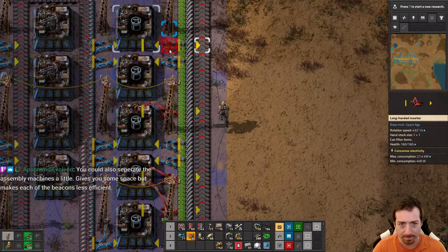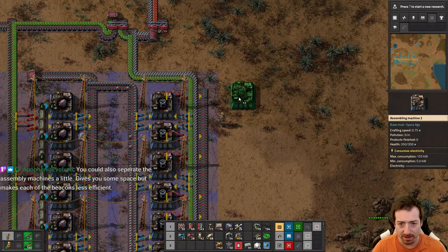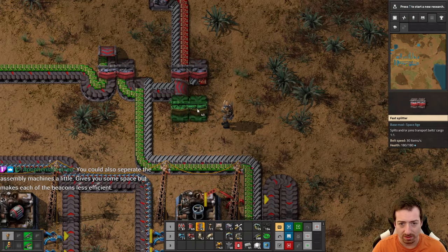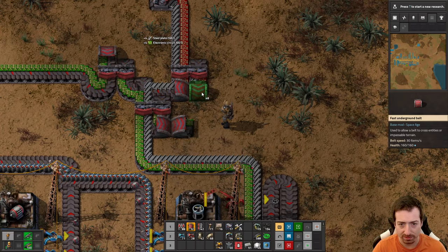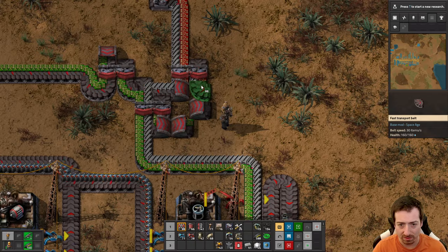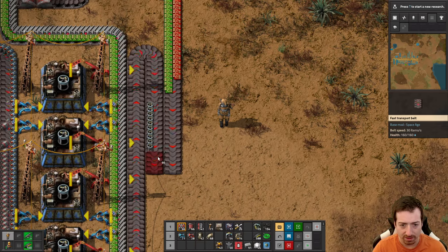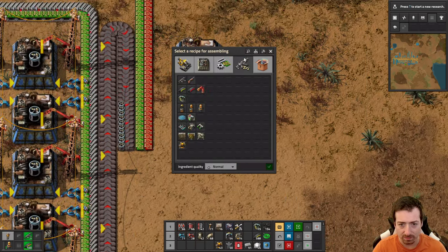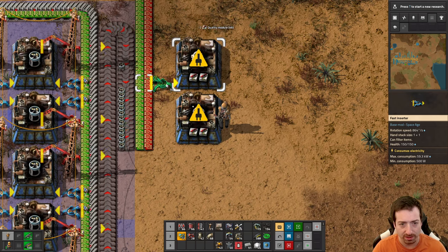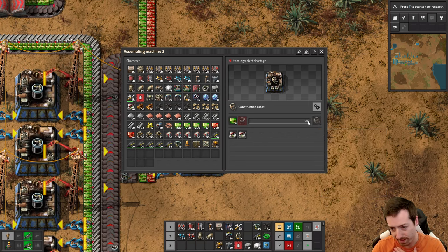There we go — flying robot frames. Those come over here, and then we've got a smattering of green and red chips here to make the final product, which is good old construction robot and logistic robot. These guys, I think, are worth trying to upgrade their quality here and there, because having high quality ones for my personal use will be nice.